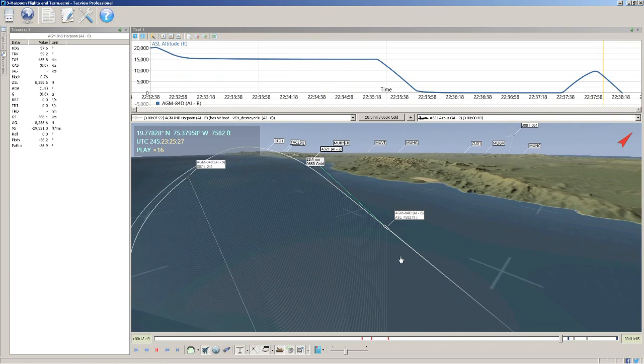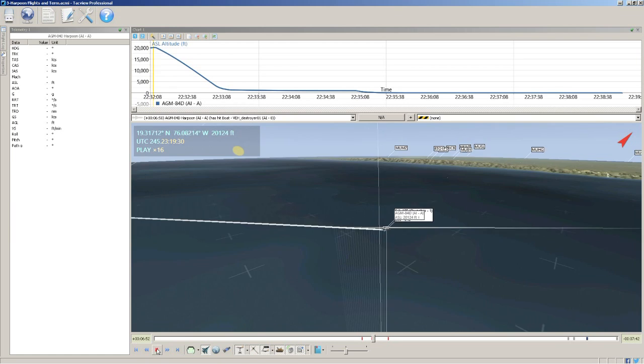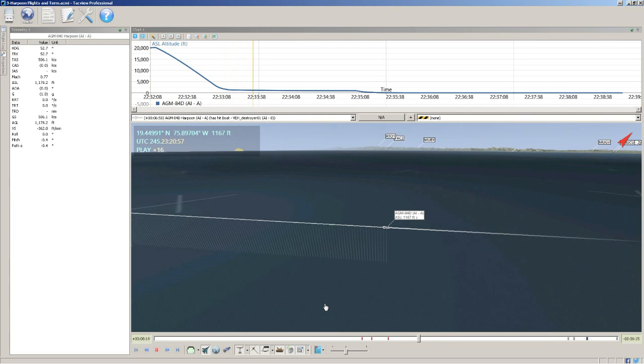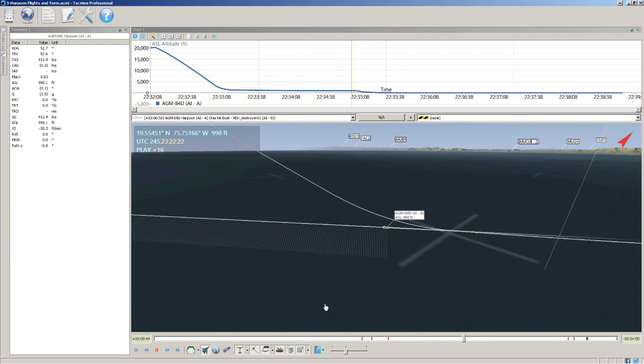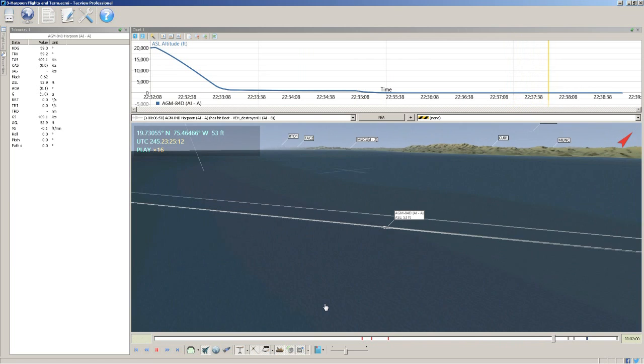This next profile uses low flight with a skim terminal attack. The missile goes down to 1,000 feet, then all the way down to about 53 feet, skimming the water. It never pops up — it just attacks the target at that very low altitude and hits it.